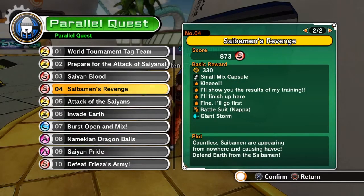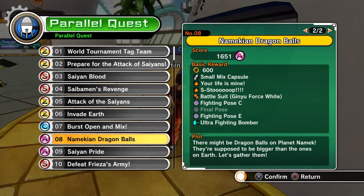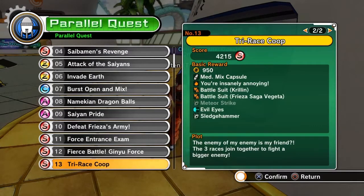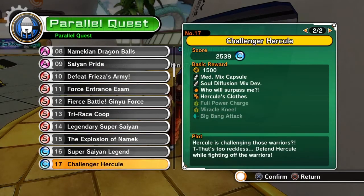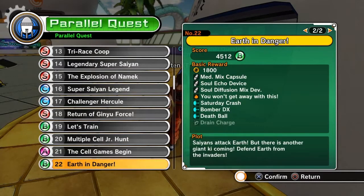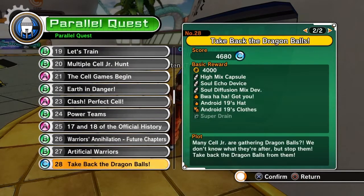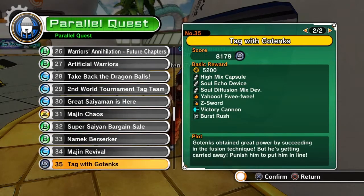Parallel quests are the side quests you can play during or after the main storyline — it doesn't matter, you can play them anytime. Up to three other players can join you and you're going to have lots of fun. Playing with friends in this game is so much fun — it's the most fun I've had in a Dragon Ball game in a long time. This is also where you get most of your skills, items, Z-Souls, supers, and ultimates. It's almost like a Destiny-style system — you can play multiple times and still not get what you need, which they really need to address.